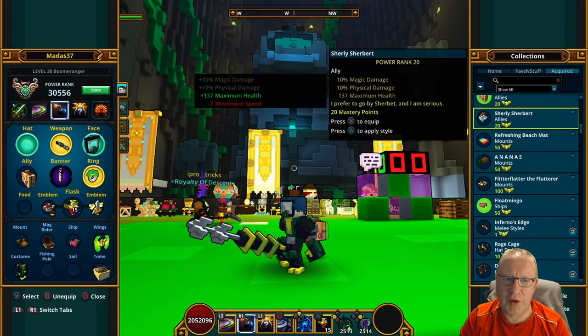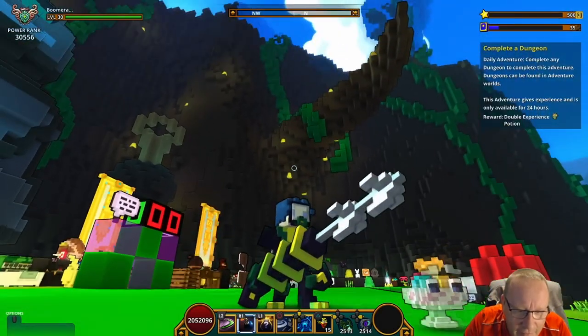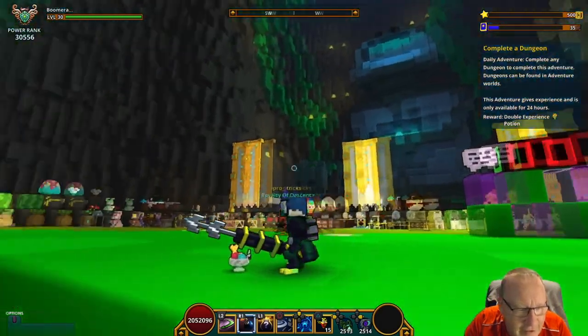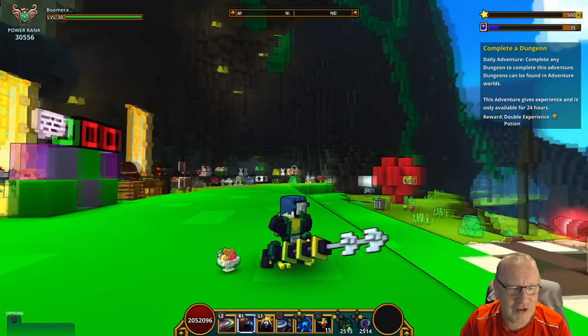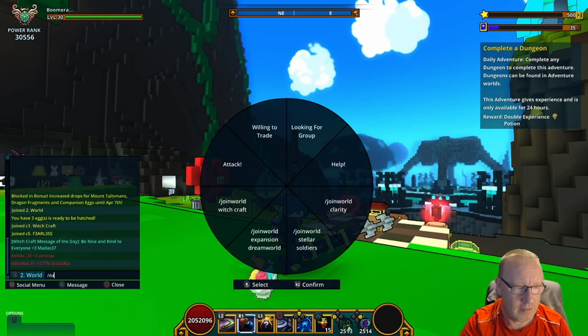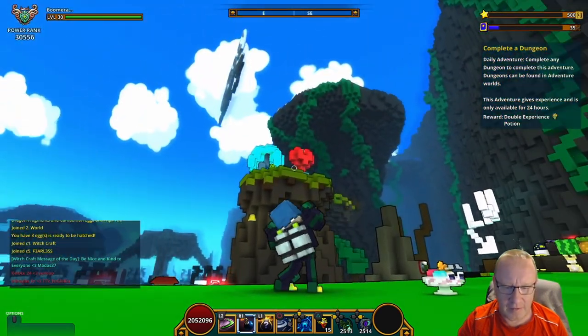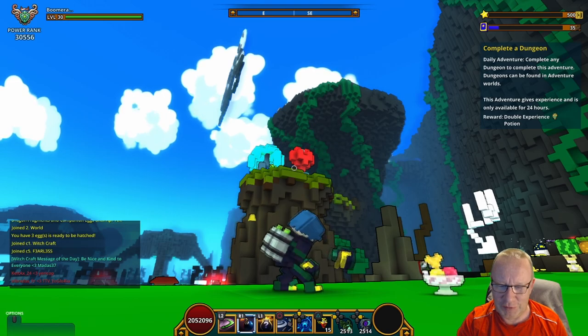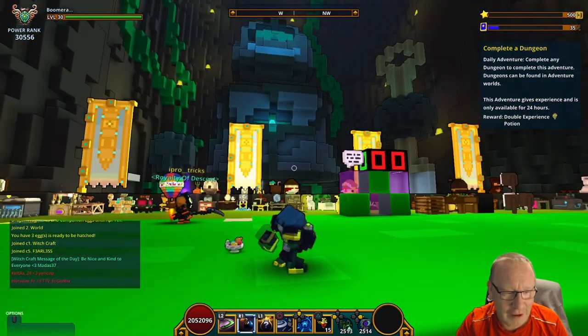And this is Shirley Sherbert - 10% to magic damage, 10% to physical damage, and 137 to max health. Let's have a look at what this one looks like. It's a sweet - like a sweet cup full of sweets. Let's do a quick dance. Just spinning - that one is another unique one. Like that one.